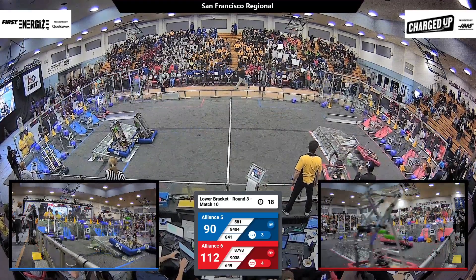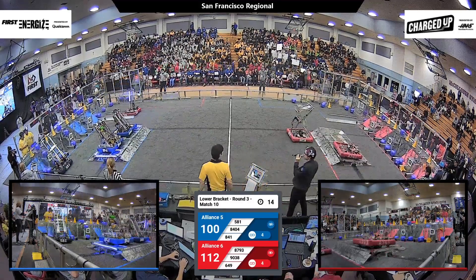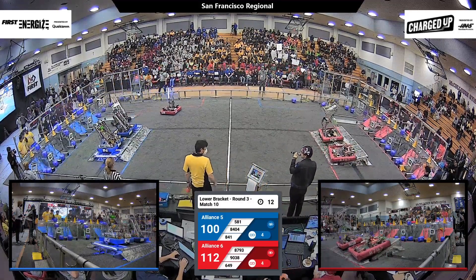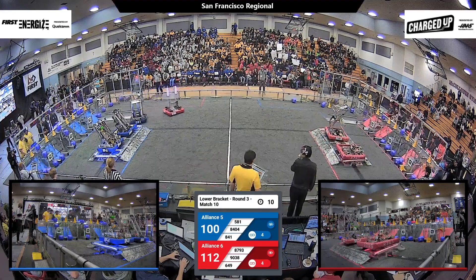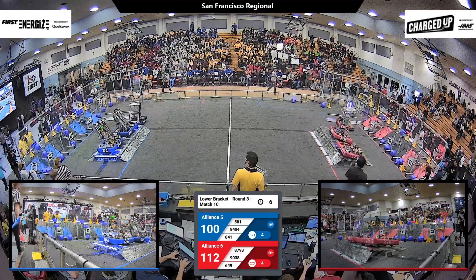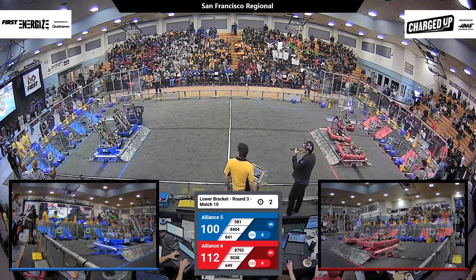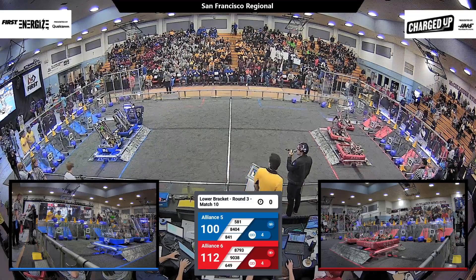SF Unity is just about wrapped up — it looks like they're going over to the charging station. Wow, blue alliance gets two robots on the charging station. It's going to be a close one — 10 seconds left. 649 heading over to park in the community. 365 — a triple climb! Two, one — that is game.